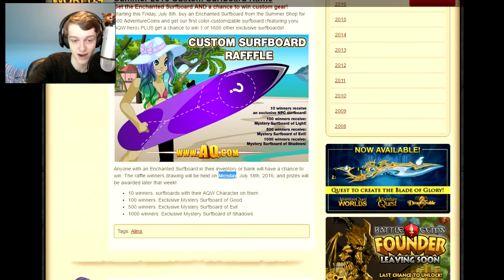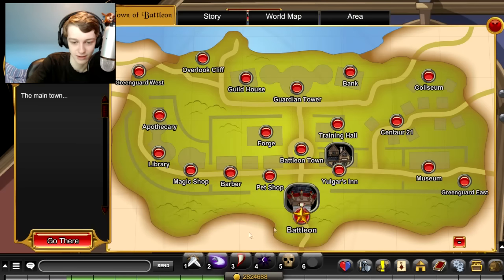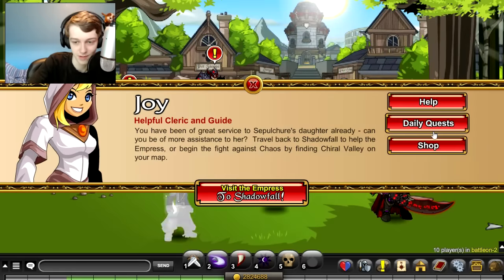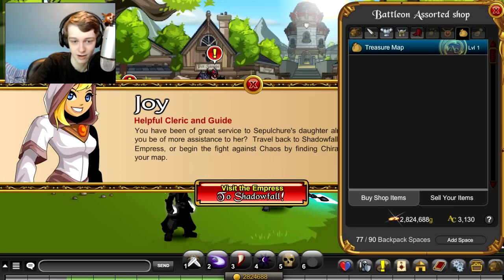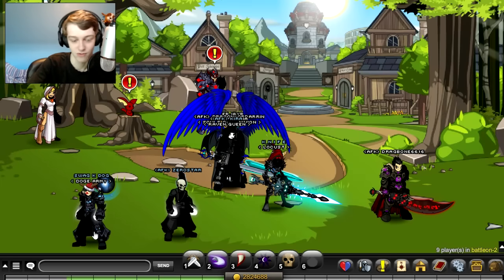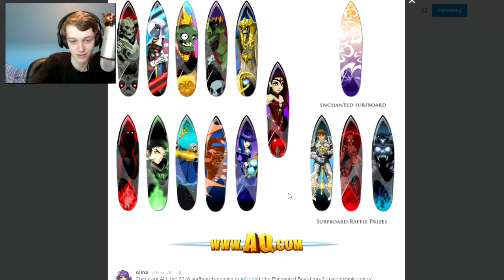So you have until then to buy the enhanced surfboard from the shop. I don't know if you buy it or it's a drop, I don't know where it's going to be. Normally when they do raffles, the raffle tickets — or in this case the surfboard — would be in Joy's shop right here. I'll definitely have a video on my channel telling you exactly how to do this once it comes out on Friday. So normally it's in the items part in Joy's shop, it might be there this Friday. I also forgot to mention there are a few different colors: blue, orange, and purple — three different colors you can customize.